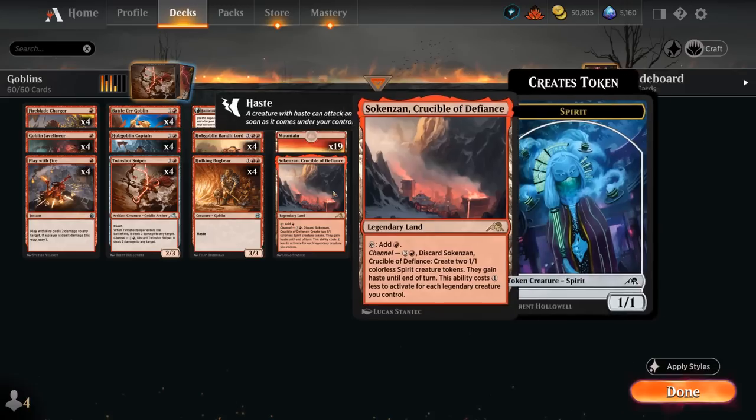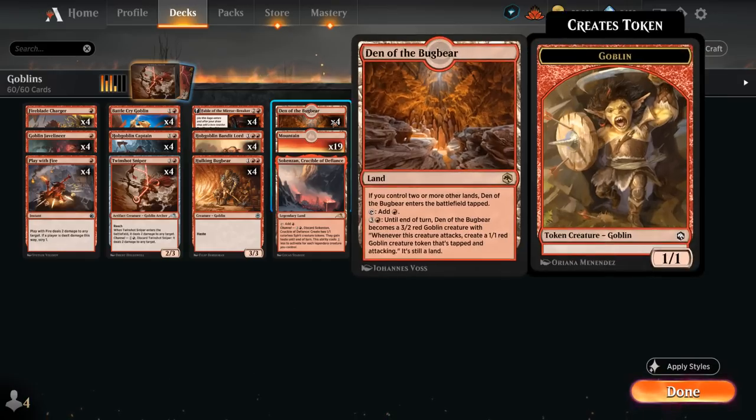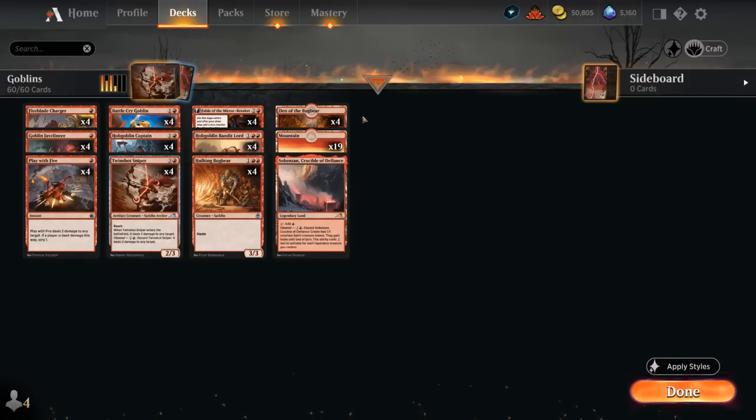Our mana base includes the Crucible of Defiance, which can be channeled to generate hasty 1/1 Spirit tokens, and Den of the Bugbear — a nice mana sink to have access to in the late game, especially against control decks. So that's our deck — now let's jump into some games and see how the deck does.